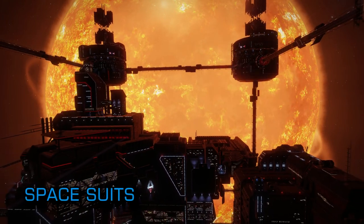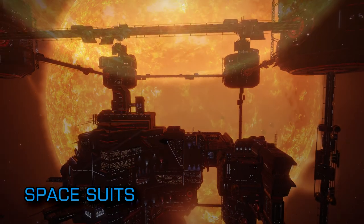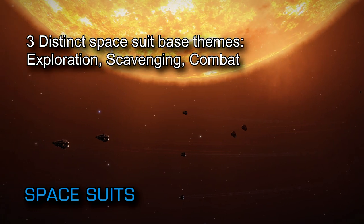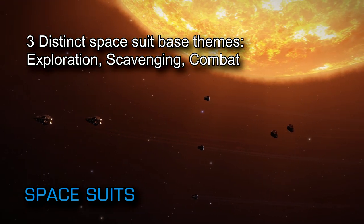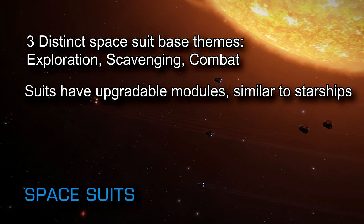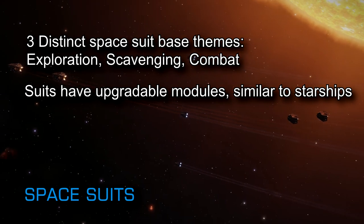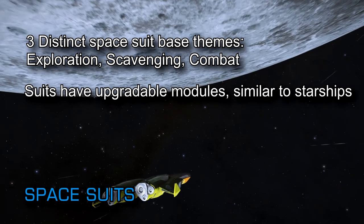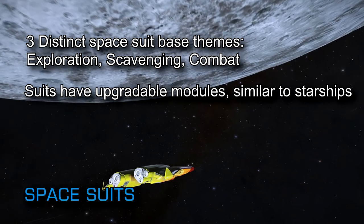There are three different types of space suit that players can own, all specialising in different disciplines: exploration, scavenging, and combat. You can swap between them wherever you are, including Apex taxis, starports, SRVs, and of course your own ship, and the suits have upgradeable modules that you'll earn through playing the game. The general idea seems to be that your suit very much echoes the model that Frontier have designed for ships — it's expected that players will eventually have multiple versions of the same suits, modified in different ways to suit different jobs and scenarios.